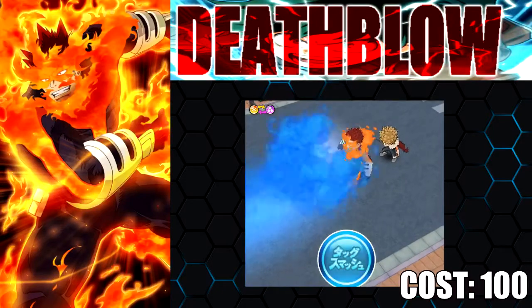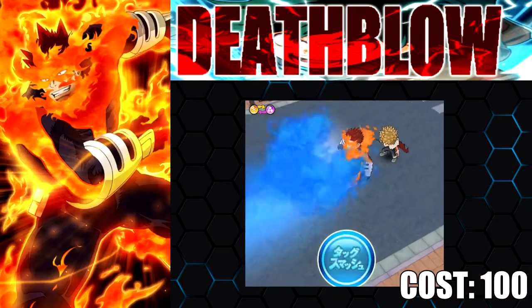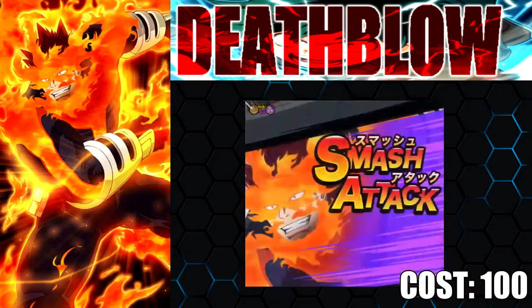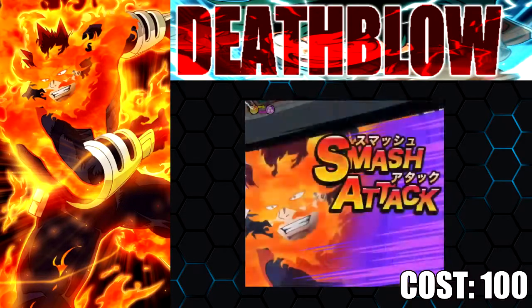Moving over to his special attack, which is Hell Burner — it looks pretty cool compared to the other one that just does a spray of fire. This one is based off the anime: when he fights the Nomu, he grabs it by the head, burns it, and then the heat turns blue. That's some kick-ass stuff right there.